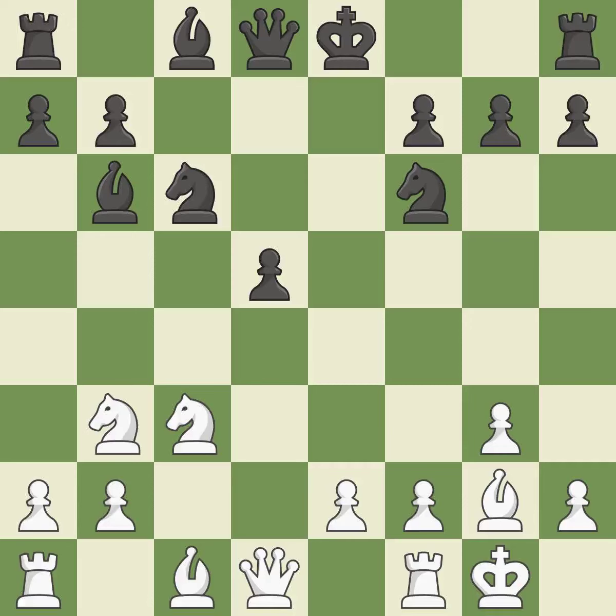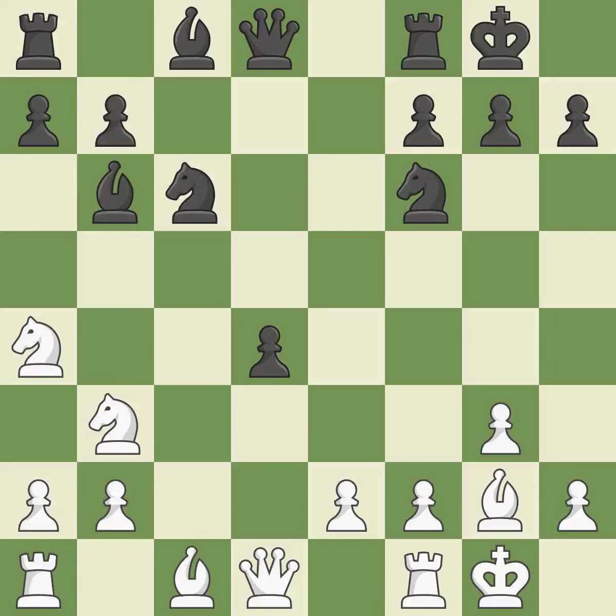Castling kingside tends to be safer because the king is further from the center. This threatens to pin a knight. A pawn kicks the opposing knight, forcing it to move or risk being captured. This move puts the knight on a safer square. This threatens to pin a knight. Castling develops a rook while moving the king to a safer position beyond the board's center. Castling to the same side of the board as your adversary helps you escape some of the attacking that comes with castling to the other side.